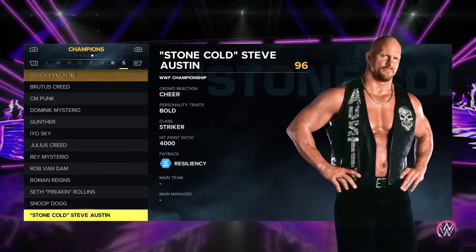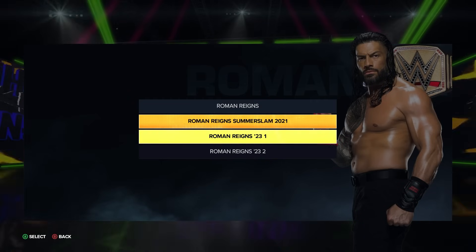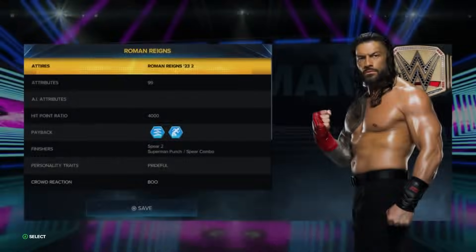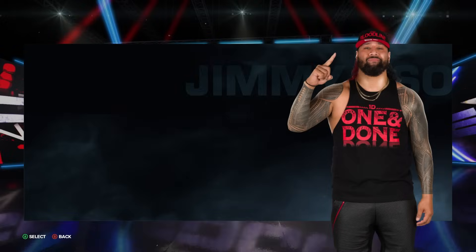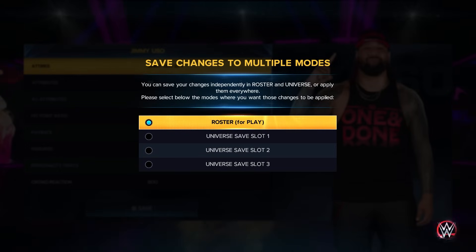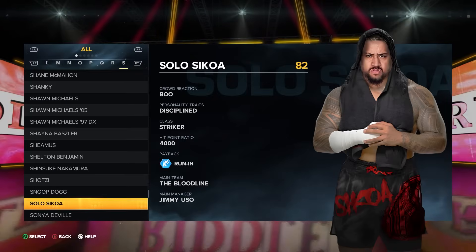This next step is optional but recommended — go in and update the render and current attire for each wrestler. For Roman Reigns, set the Roman Reigns 23 promo attire as the standard for any match he plays. Do the same for Jimmy Uso — give him the new Uso attire, which also updates the render image when selecting him in teams. Do the same for Solo Sikoa.